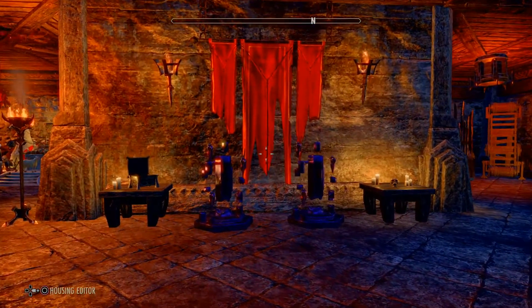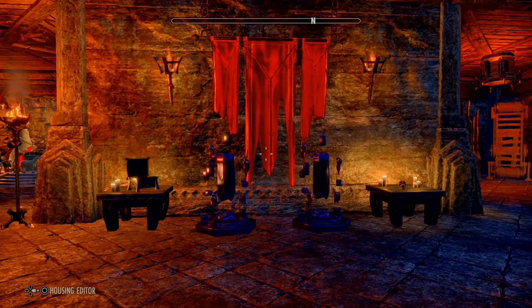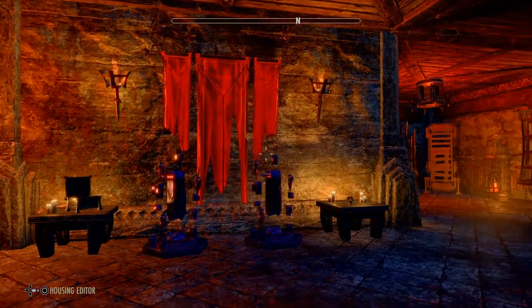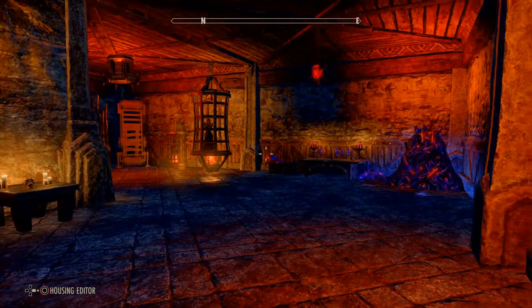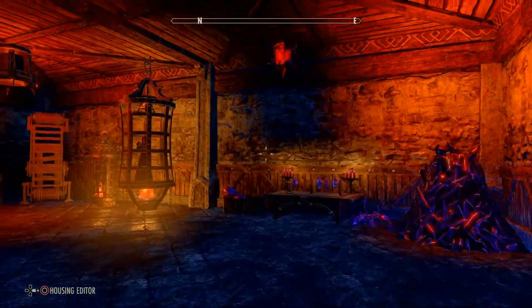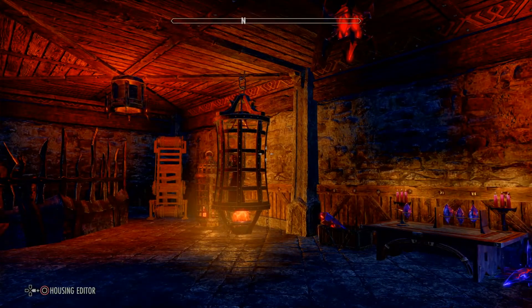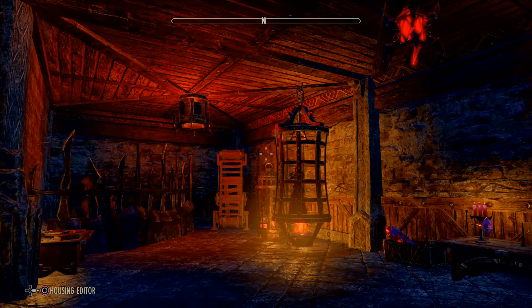We did this housing contest because the Blackwood chapter is coming out, being Oblivion-themed, so it'd be a nice little setup. There were several really good houses in this contest — this is definitely one of the best ones. This one was done by Arrow the Swift.